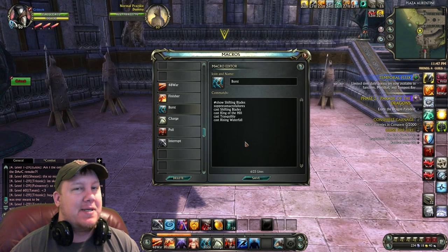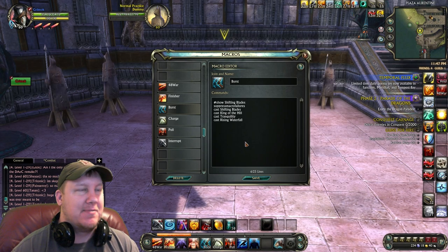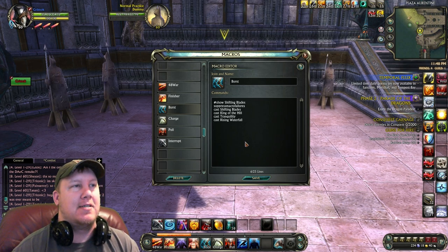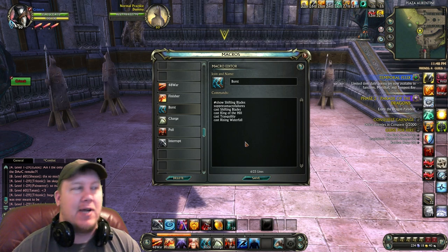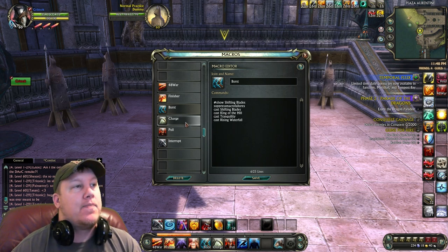This is our burst macro. Now, this isn't a build that you're going to be able to throw everything into one macro like some of you did with the 61 Warlord. You pretty much have to have a burst macro on this one. Because Shifting Blades — you do not want other abilities going off and using up your Shifting Blades. You want those three abilities right there.